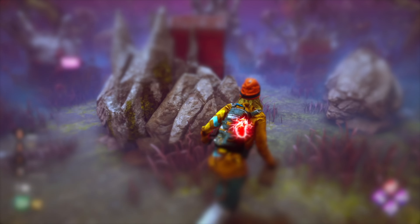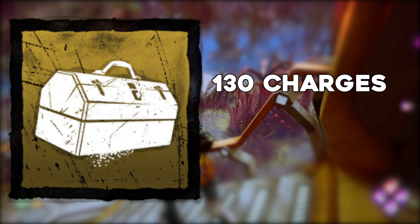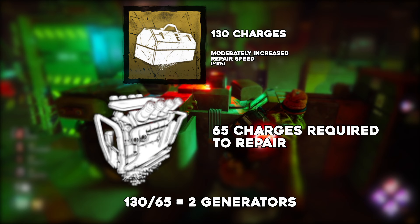Toolboxes are designed to do two things: increase generator repair speed and enable the sabotaging of hooks. In the original version of the game there was one toolbox which had 130 charges and moderately increased repair speed. A moderate increase in repair speed meant plus 15%, and generators used to take 65 charges at launch, so you'd be able to repair exactly two generators 15% faster than your base speed of one charge per second.